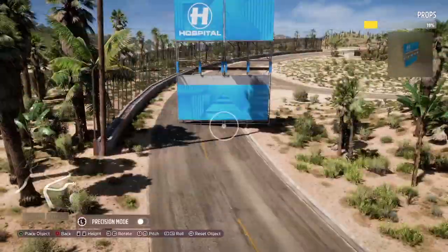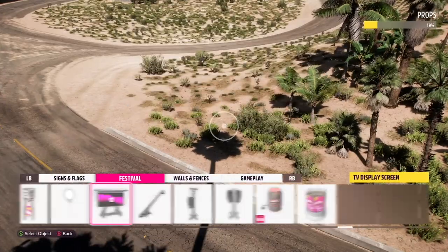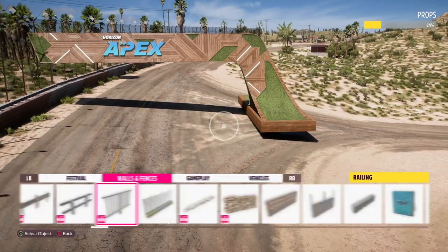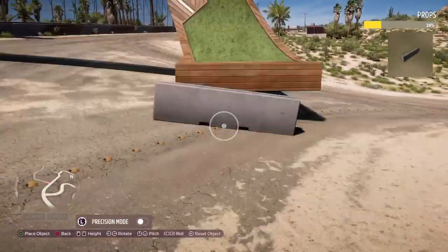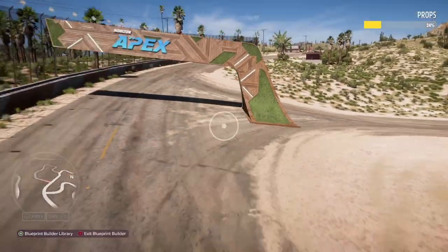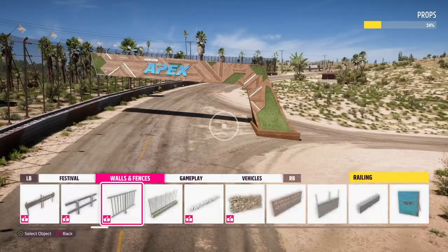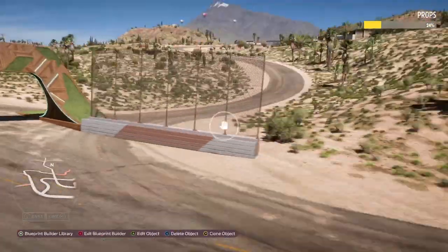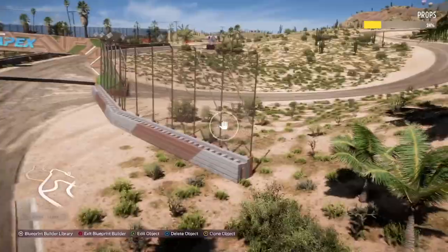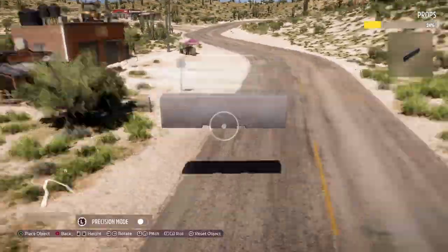The circuit itself is called Riverside Grand Prix. I spent probably two hours looking for a place to make a racetrack on the map — not because I was struggling to find one I liked, but because I couldn't pick between which area I wanted to build in the most. I ultimately settled on this one and took my time deliberately, because I knew this was going to be a big build. In total, it took me about three or four hours to put this together.